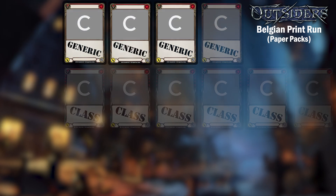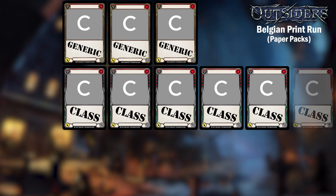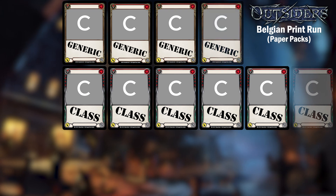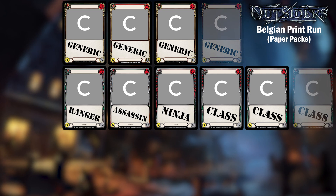Of the 14 draftable cards, cards 1 through 9 are made up of common generics and common class cards. Of these 9 cards, the first 3 or 4 will be generics. Any breakdown of these class cards is possible as long as there is at least one card from each class.